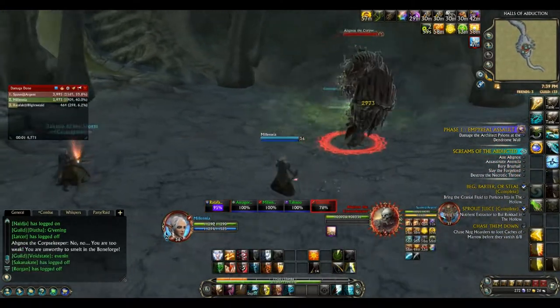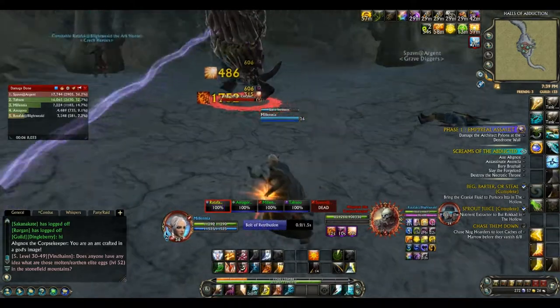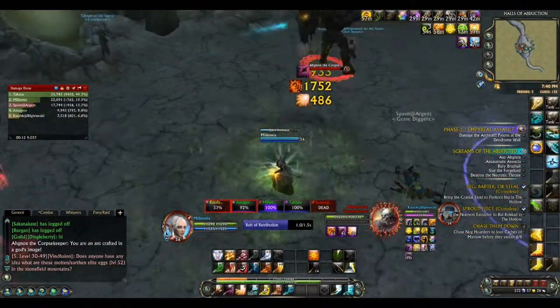The first boss is Agnox. He has a fairly large aggro radius so your group must move in together so that nobody gets locked out of the encounter. This boss is all about positioning yourself so that you don't die or do damage to anyone else in your group.